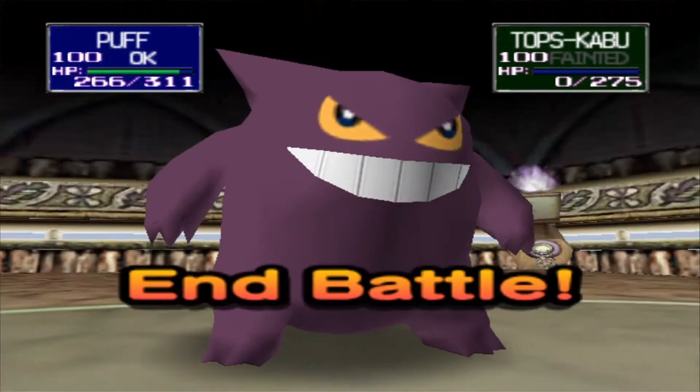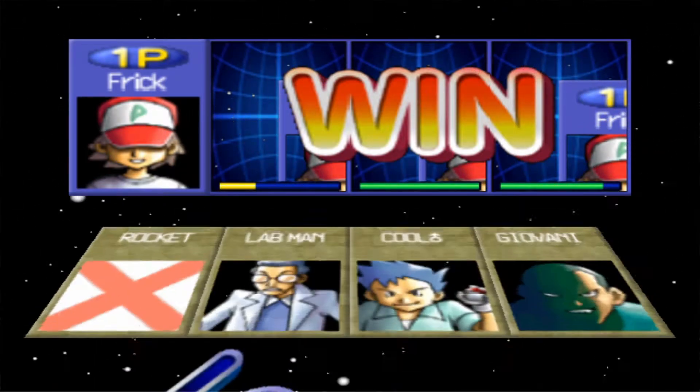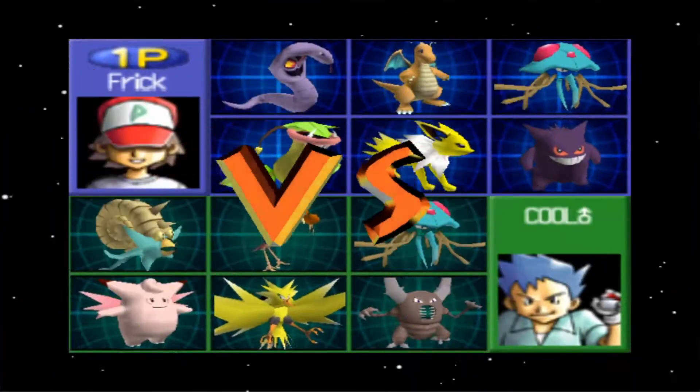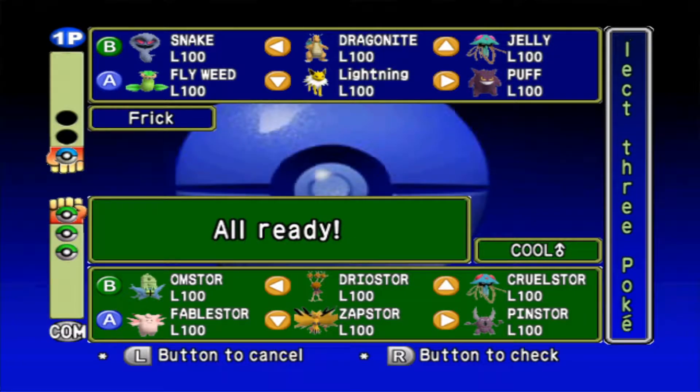And there goes the battle. All right, we can continue now. He's got a lot. Dragonite definitely — any other ones? Lightning's pretty good. Dragonite can take down Zapdos, Cloyster, Dewgong, and Pinsir. I'll bring Lightning because Lightning can take down some of them as well.